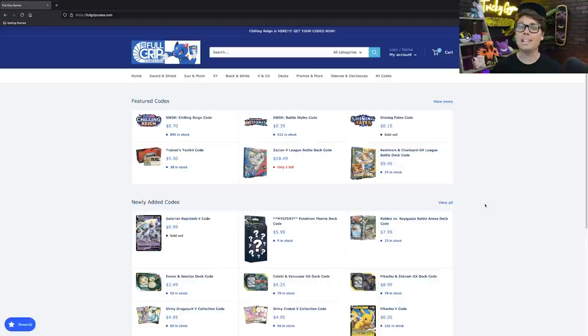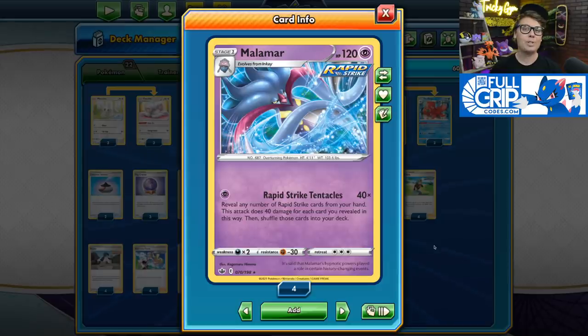I'm excited to show off my new list, but before we get to it, let's head over to fullgripcodes.com. If you're looking to get all the best cards in your Pokémon TCG Online account, look no further than fullgripcodes.com — all the best PTCGO codes available for instant email delivery, including the newest codes from Chilling Reign. Supporting the shop directly supports the content I create here on Tricky Gym.